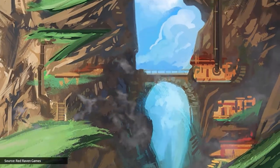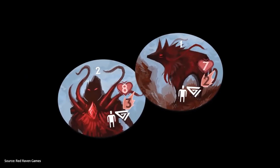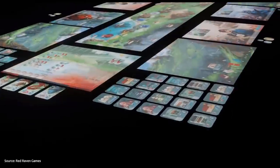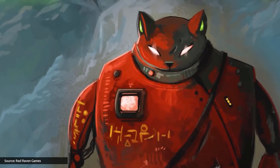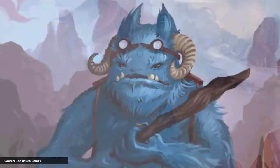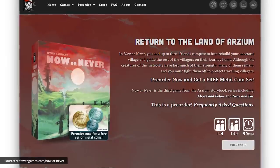The next game on the charts this month is Now or Never from Red Raven Games, in which up to four players compete to best rebuild their ancestral village while creatures spawning from a mysterious meteorite hinder their plans. Now or Never is the third game in Ryan Lockett's Arzeum storybook game series, which also includes Above and Below and Near and Far. The game includes two modes: standard and story. In story mode, players read from a book while they explore, making choices and learning more about the characters and world they inhabit. Each character has their own unique tales, diverse in plot, perspective, and motive, allowing players to choose the direction their story will take. The game recently became available for pre-order on Red Raven Games' website, with pre-orders estimated to begin shipping in the fourth quarter of this year.